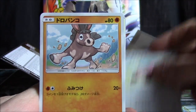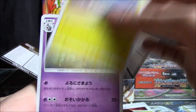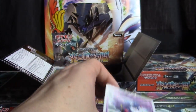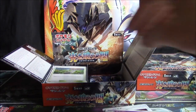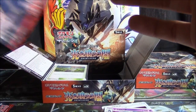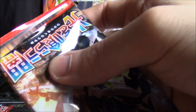Pikachu, Stufful, Mudbray, Mudsdale, Super Scoop Up, Metapod, Tynamo, Dustnoir, another Necrozma — excellent — and a Toxicroak. And now we're just lying in wait to see if we're going to pull one more new card out of the last booster box. Got another Necrozma Hyper Rare, got two ultra rares.